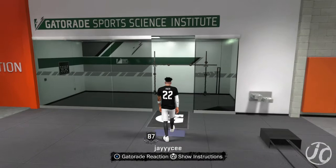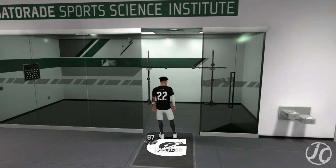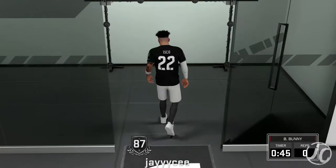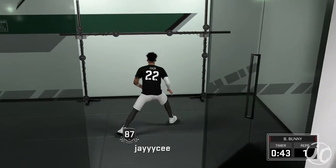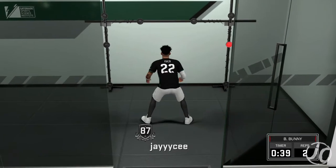What you're gonna want to do is come right here to the training facility. Don't go to the other one — you want this little Gatorade reaction drill right here. If you do it right and get three stars, you'll get 500 points. That means you only need 12 drills to get the Bronze version, because the Bronze badge only requires 6,000 points.